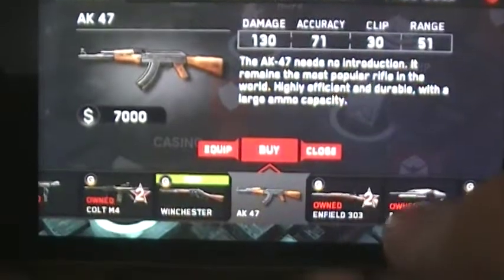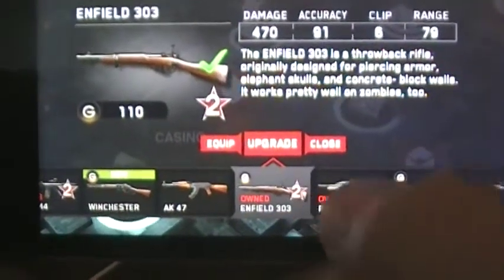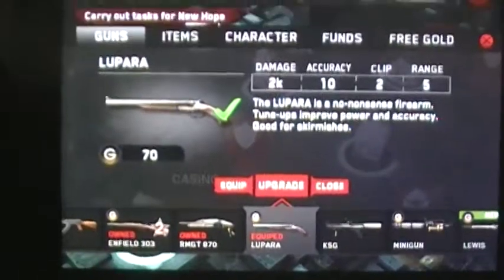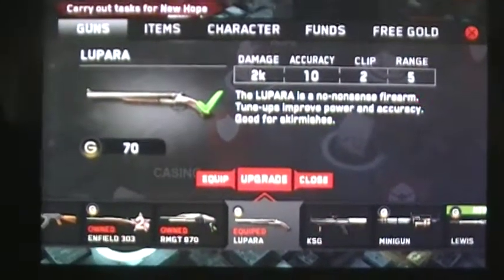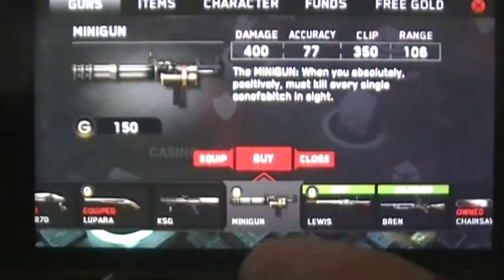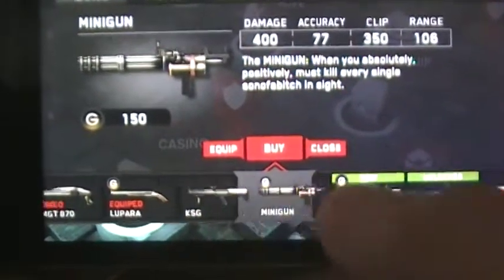I've spent some in-app purchases, I'll admit, but I think it's been pretty cool. I got this nice shotgun here, so I can get some shotgun action going. It's got really good damage, but its clip is just really bad. This minigun looks pretty good — I might get that sometime soon, just because it's just a beast.